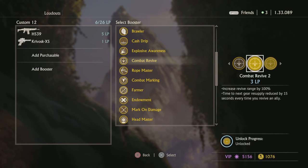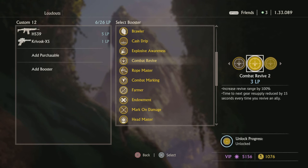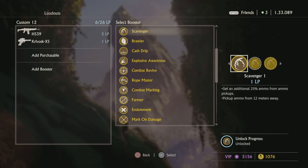Combat Revive — really amazing, especially if you're using revive packs. Anytime you revive somebody — whether that's touching them or using a revive pack — you get 15 seconds off your next revive pack cooldown. That is absolutely broken. I think I have some gameplay of me using Combat Revive and revive packs where at the end of the game I had somewhere around 15 revives. It was something crazy.